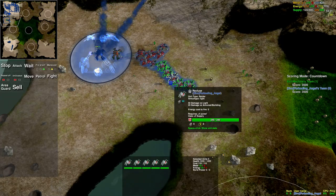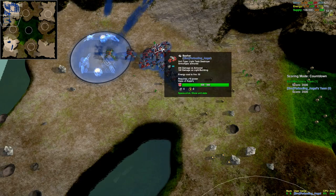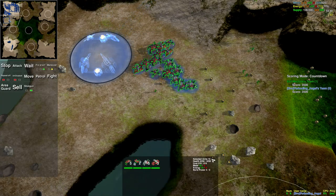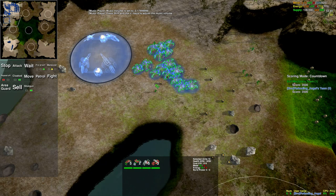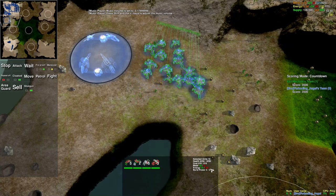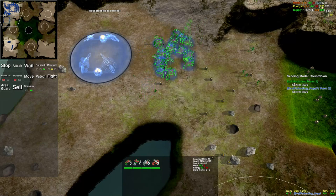Basically, if the unit is standing still, the cloak cost is zero. If it's moving, the cloak cost is one. Right here I have 15 units selected — if I cloak them all, it doesn't cost anything if they're just sitting there. However, if they start moving, look at the energy requirements — it goes up a bit.